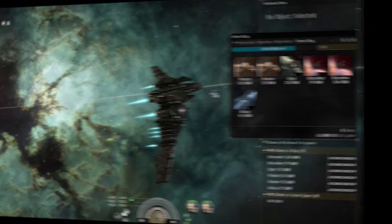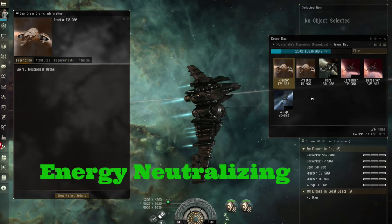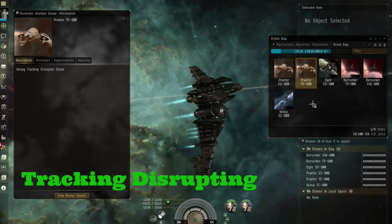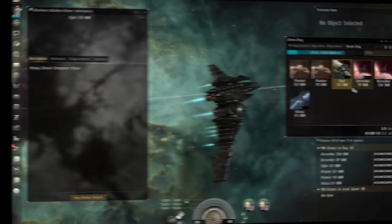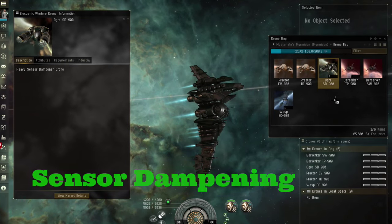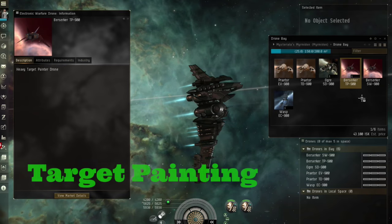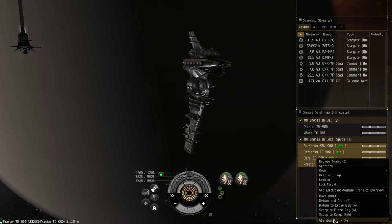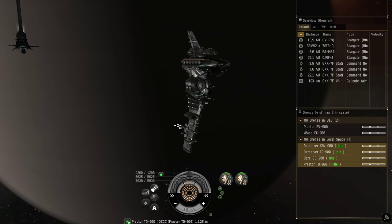Other E-war drones include energy neutralizing drones, tracking disruption drones, sensor dampening drones, target painting drones, and stasis webifier drones. All of these drones are rarely used because of the aforementioned stacking penalties problem.